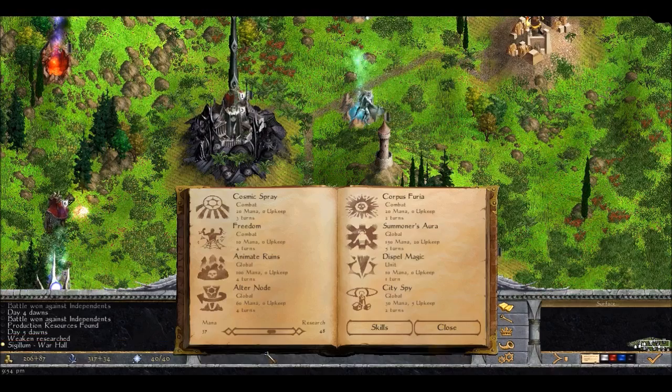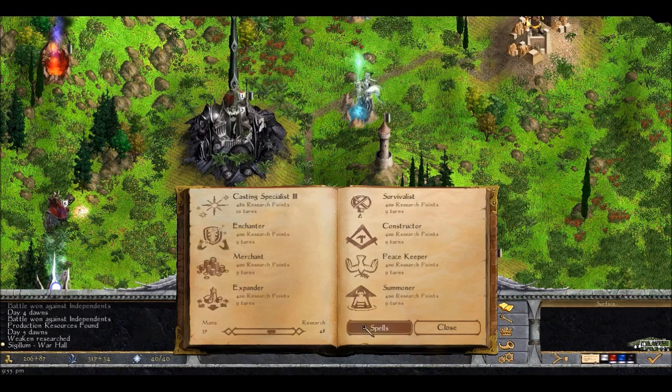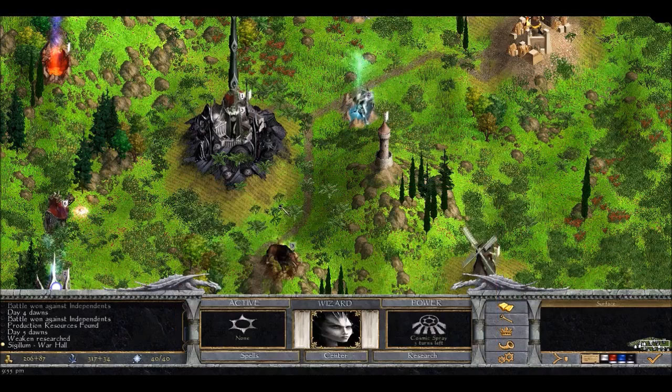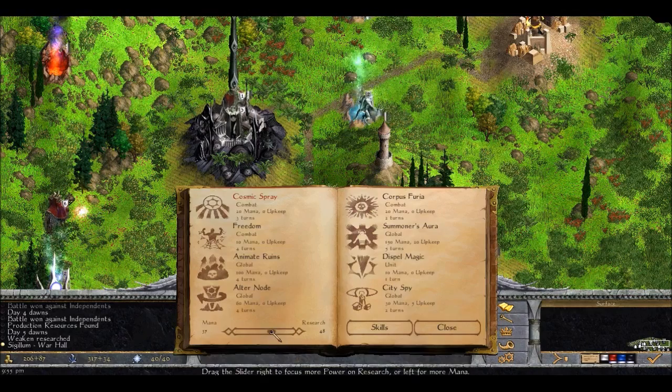We can research - we got Cosmic Spray in return, also a nice combat spell, so I suppose we could go for this. I think this is actually the best idea. Cosmic Spray, here we come. Three turns - let's see if we can tweak this a bit. I think three turns is respectable for Cosmic Spray.